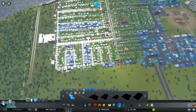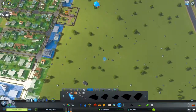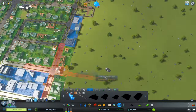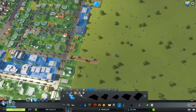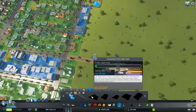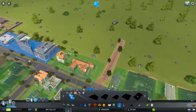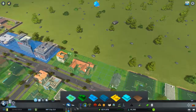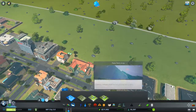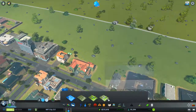Maybe we can do it here in this area. So how does this work? Do we just drag a... We need to create a park area. I guess we will need to do that with the district tool — paint park area.